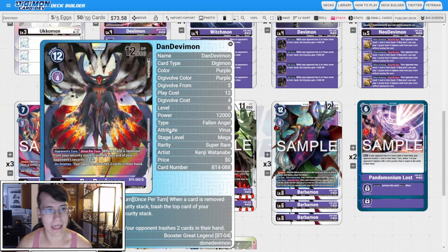I have two copies of BT4 Dan Devimon. Opponent's turn, once per turn, when a card is removed from your security stack, trash the top card of your opponent's security, and on deletion your opponent trashes two cards in hand. I was originally running without this card but decided I really like it because the deck was struggling with its first stack — I would get into my first stack and not really be set up to do anything incredibly impactful, either forcing the opponent to discard but them not quite being low enough for my other effects. This card puts them in that vulnerable threshold for my other effects, and if I don't lose it immediately they're going to lose security off of it, which adds up with the chip damage from the Ukomon and other level threes. It's definitely not better than the new EX6 Dan Devimon, but it fills a role the deck really needs, so I have it at two copies.